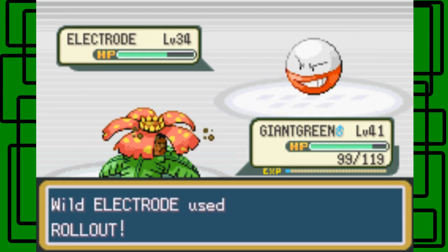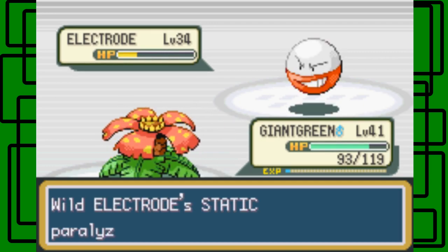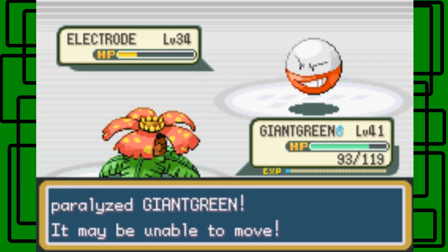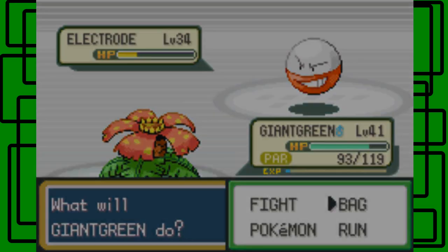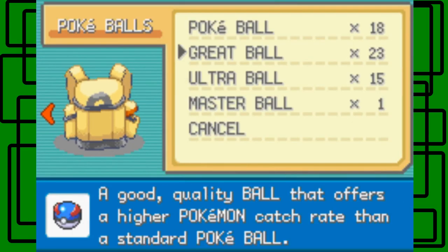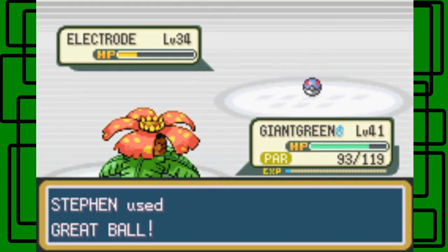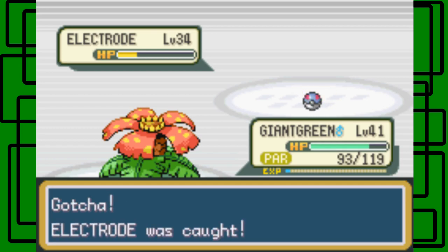Another Vine Whip is gonna do it. Okay, Static — oh no. Let's choose a Great Ball, I guess. I think we got it with just a Great Ball, honestly. One, two, three. And we caught it, yay! Nice. Okay, it goes into the Pokedex. Cool.